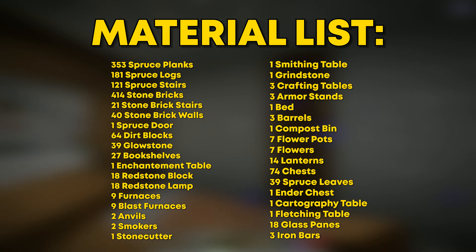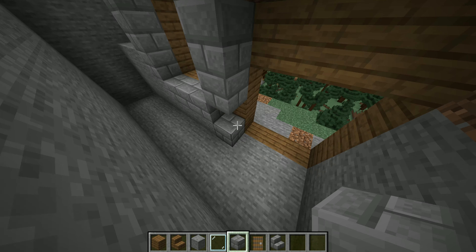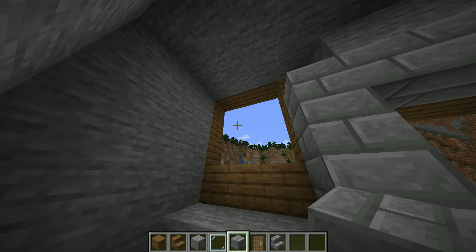Now make sure that you don't mess up like I did here, and basically go out of the cave, so if you have some excess stone on you, make sure you just fill in these gaps, so then it looks something like that. Next, add some stone bricks. Just basically make an outline of the existing spruce, and that should work out pretty well for you.